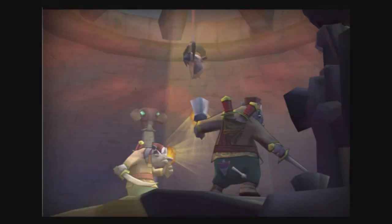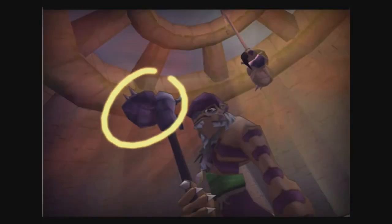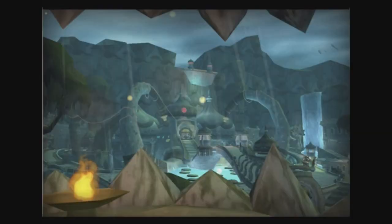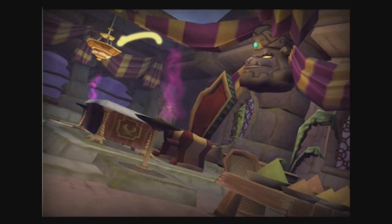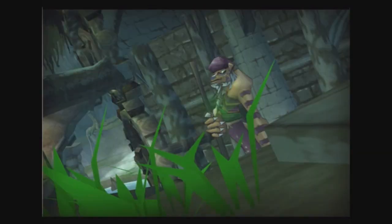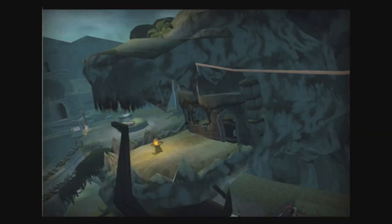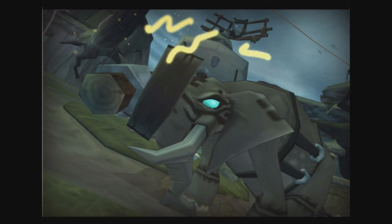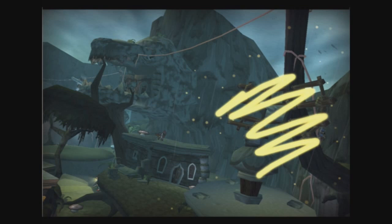The Clockwork Heart is under steep security — Rajan is carrying half of it at all times. Sly will plant a bug in Rajan's office while Bentley lifts the spice operation blueprints off the spice lord as he makes his rounds. Unfortunately, while we're collecting intelligence on him, he'll be collecting data on us with an elephant-driven satellite array — we'll need to take it out or he'll intercept all of our communications.